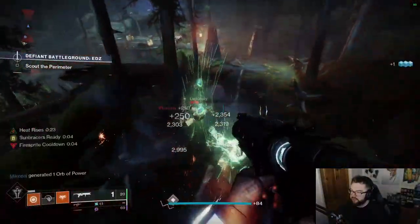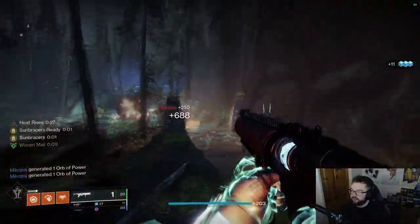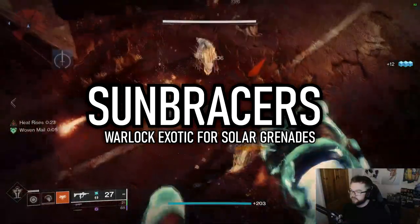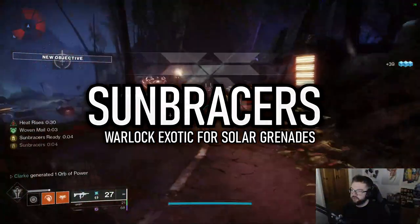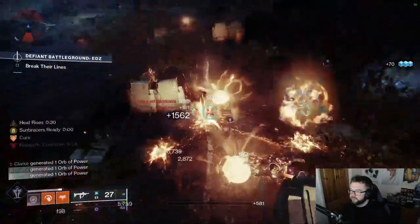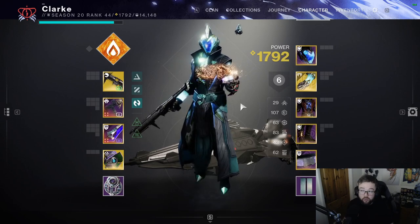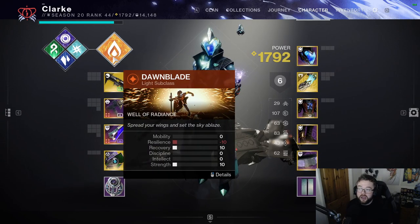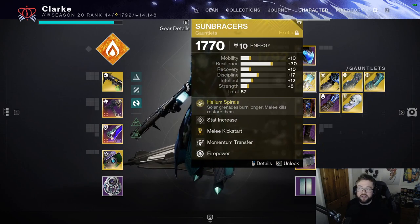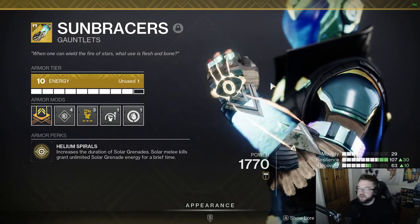Welcome back to another Destiny 2 build video. We're going to jump straight into it today. There'll be a lot of information coming your way — feel free to pause the video if it helps you understand. We're going to be focusing on Warlock, Solar Dawnblade subclass, and we're also going to be working on Sunbraces as the exotic. Let's jump straight into what Sunbraces does and why we're doing this build.